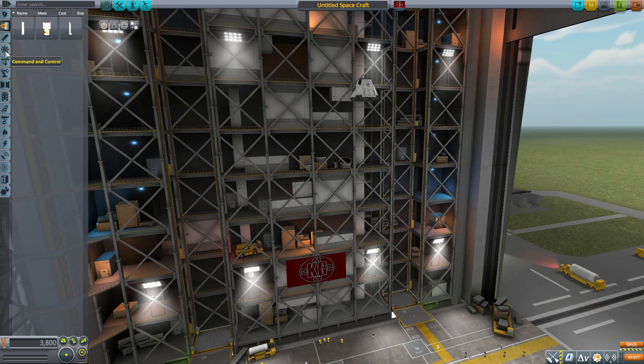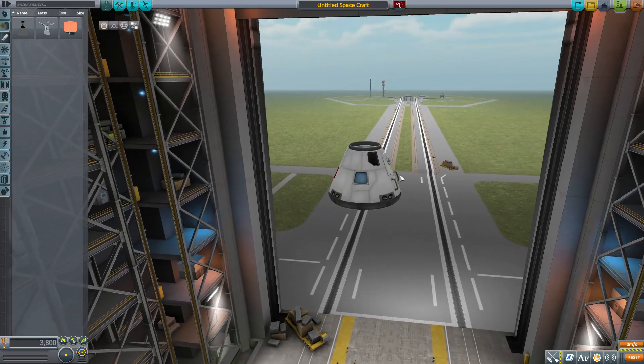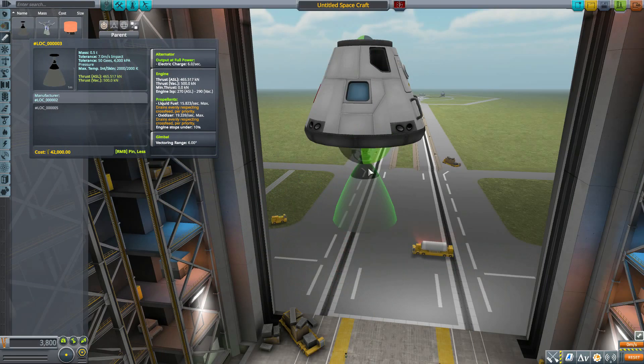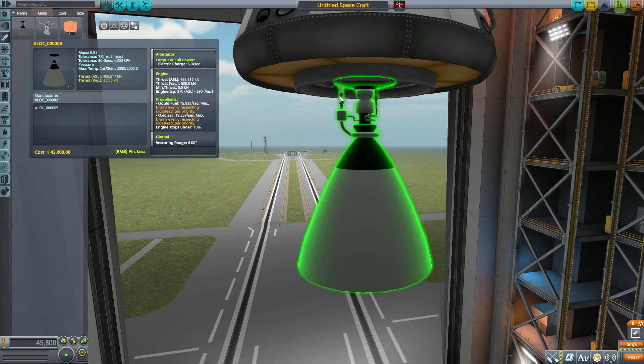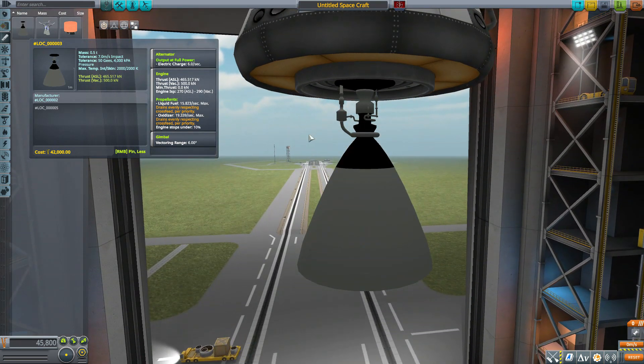Let's pop those off and head down to the engine category where we have three lovely new engines. The first is the number 3, which has an alternator producing 6 electric charge per second. The engine itself will produce a maximum of 500 kilonewtons of thrust in a vacuum with an ISP of 290, using liquid fuel and oxidizer, and has a 6 degree gimbal range. If we pop it on there, it's by far the most basic of the three engines — not a whole lot of detail to it at the bottom, but still a good and useful engine with some decent power.